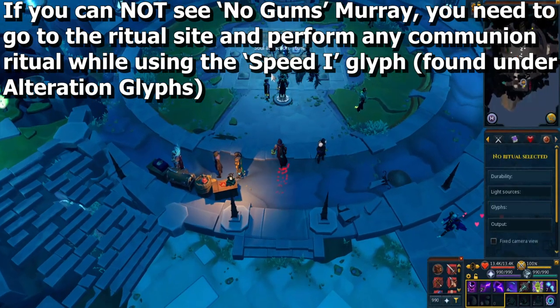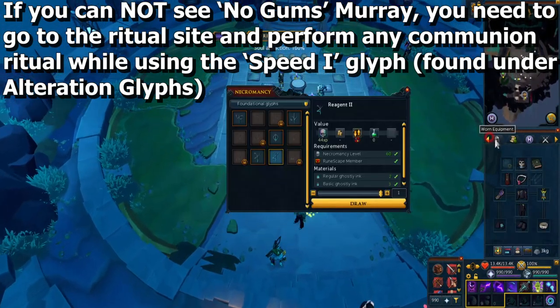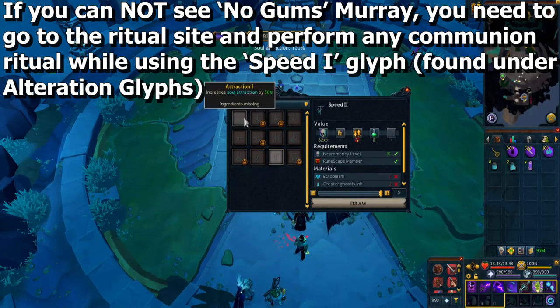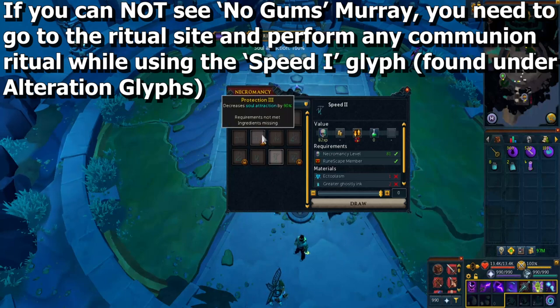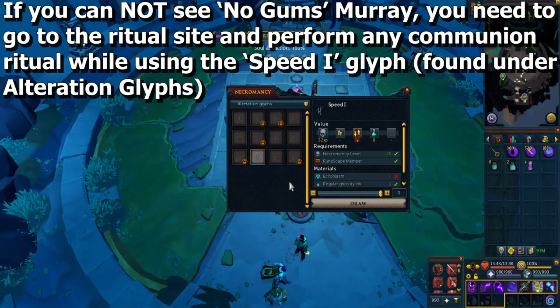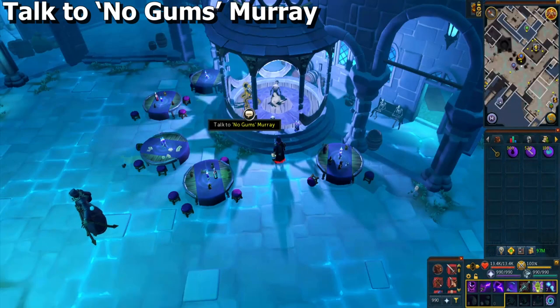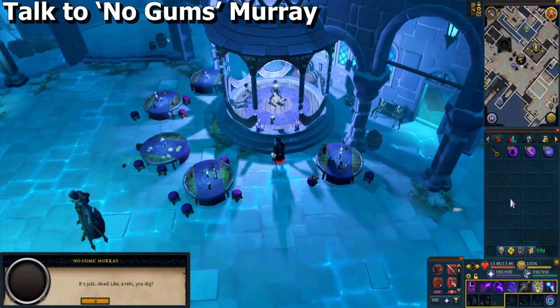On top of the glyphs already required for the ritual, you also need to draw an additional one called Speed One. You might not even know about this. When you go to draw your glyphs, in the top left of the window where it says Foundational Glyphs, click on that — it's actually a drop-down menu. Select Alteration Glyphs; these provide additional benefits to what you're already doing. Draw Speed One and perform any communion ritual while having that active. I counted for this on the item list so you should have enough. After you finish this, go southwest to the chest and claim your reward, then go back to Lady Gray. Now you should see No Gums Murray — speak to him once while having the repaired Everlight Trumpet in your inventory.